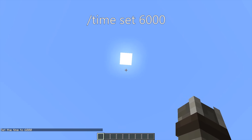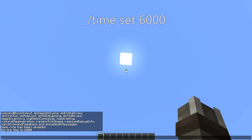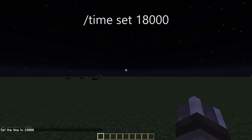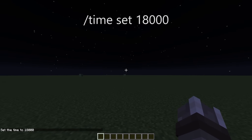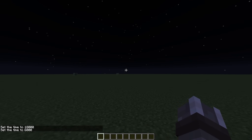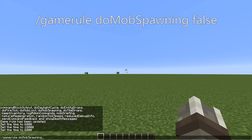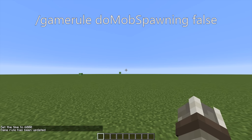After typing in /gamerule doDaylightCycle false — and keep in mind that the way things are capitalized is important here — we can use the command /time set 6000 to have our world be set to noon permanently. Of course, if you want to check how your builds look at night, you can always use /time set 18000 or any other number between 0 and 24000 that you'd like. Next up, we're going to set doMobSpawning to false as well, which will prevent all natural mob spawning, both hostile and passive.